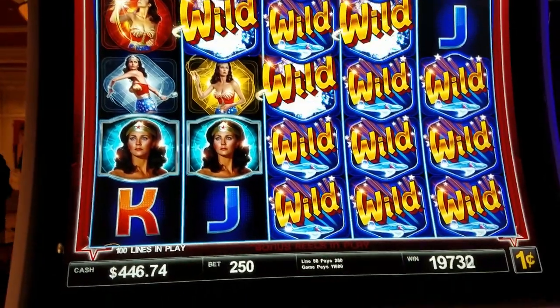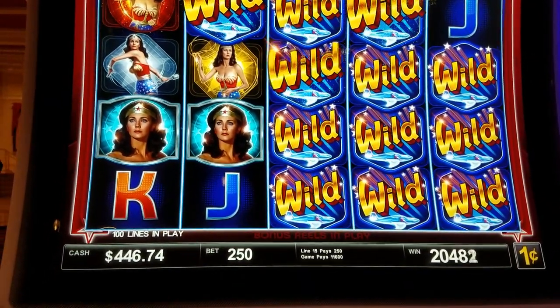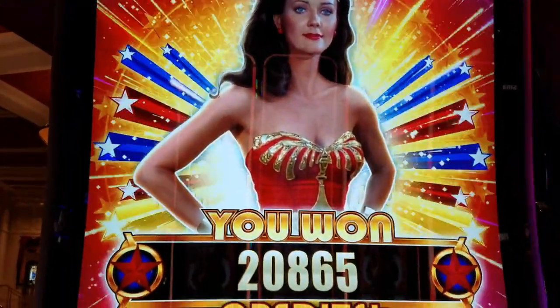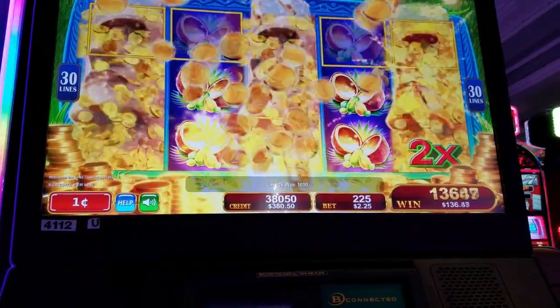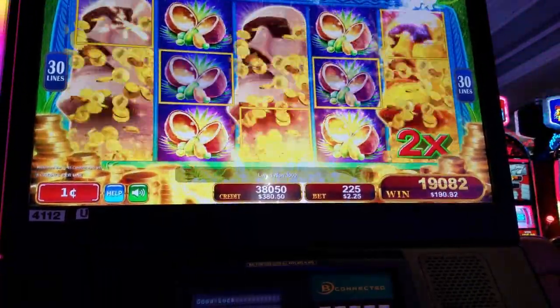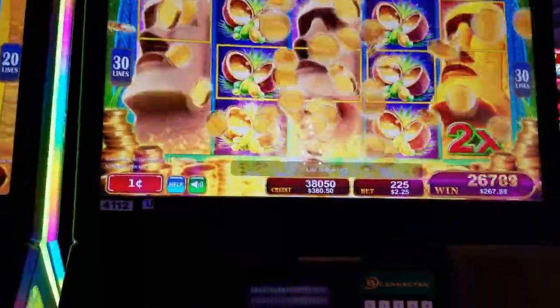Going for $200 here — right on by $200, now at $208.65. How about that — a perfect screen of coconuts and the great boy. It is the Easter Island heads. I'll probably get in trouble for shooting, we'll see.